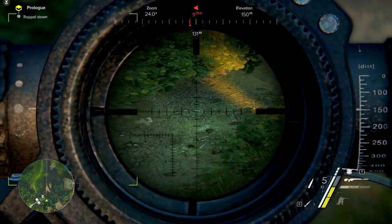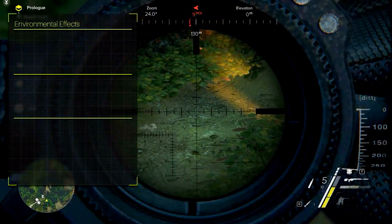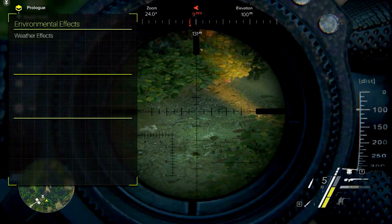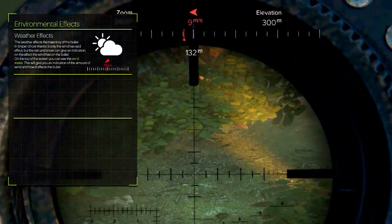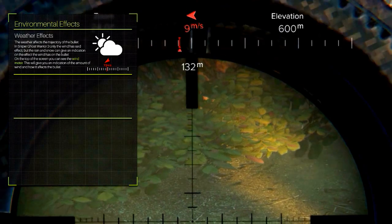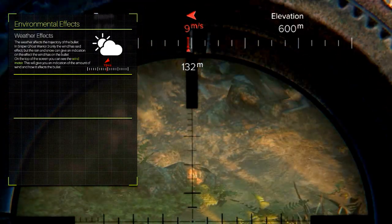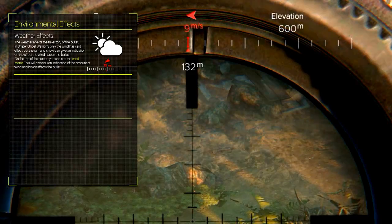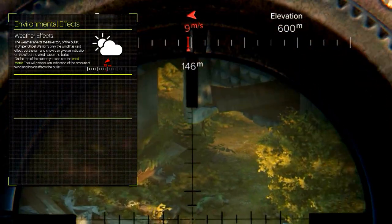Next to the internal ballistics, the environment also has its effects. The most obvious effect is the wind. Keep an eye on the rain and snow to see the amount of wind, but for even easier sniping you want to use the wind meter in the top middle of your screen. It gives you an indication of the direction and the strength of the wind so you can adjust your aim accordingly.